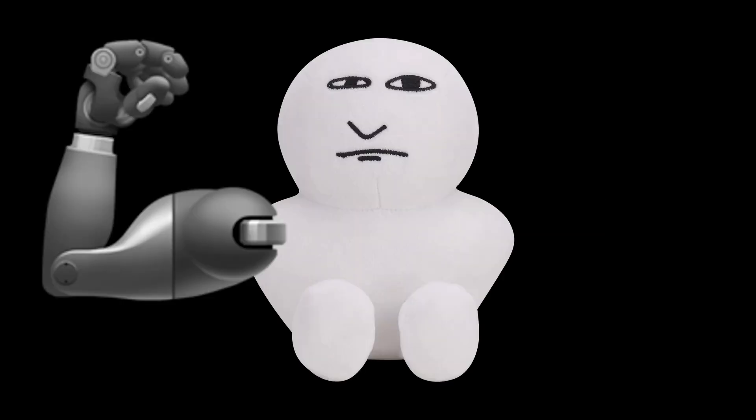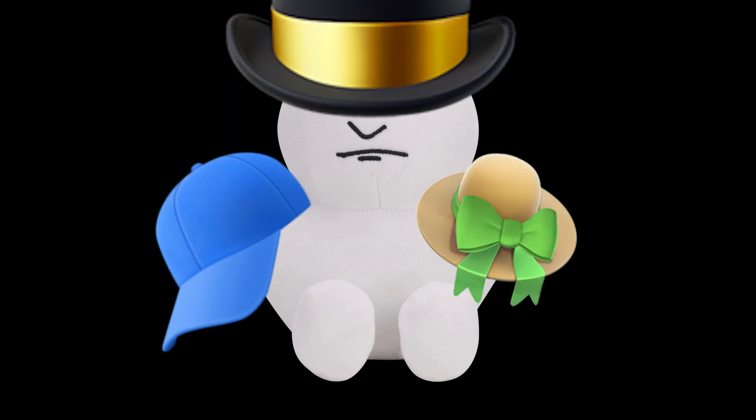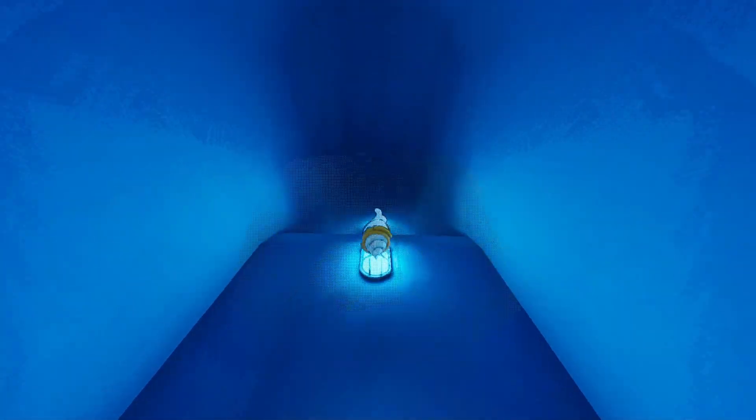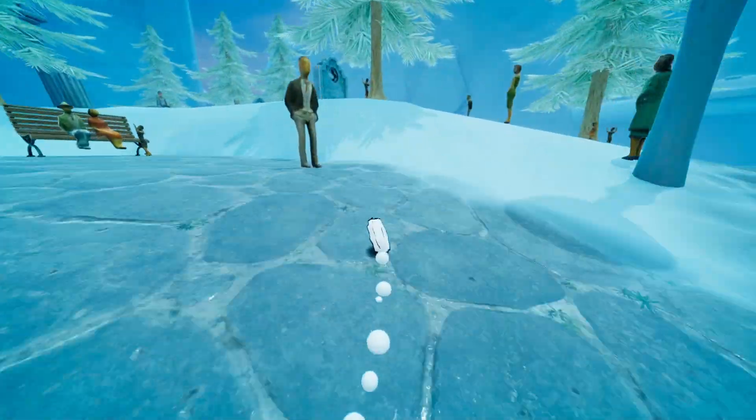In Orbo's Exodus, Orbo ditches his prosthetic arm in favour of hats — stylish hats, like this drill hat that lets him go underground and mess with these screw things. Rest assured, the game retains the first game's level of wackiness.